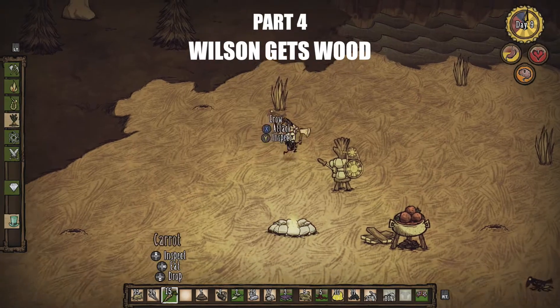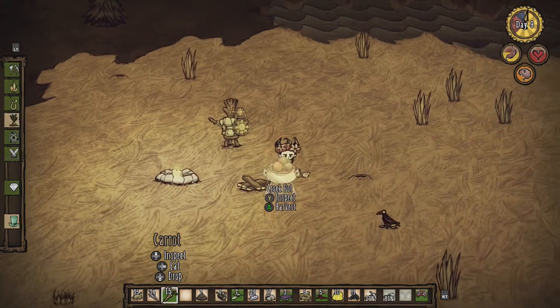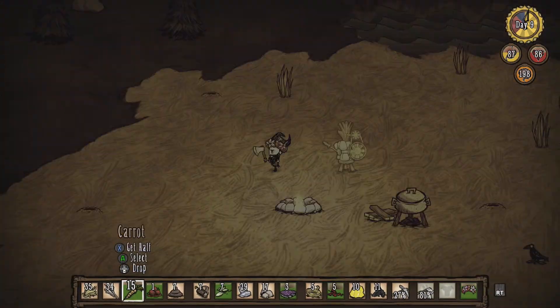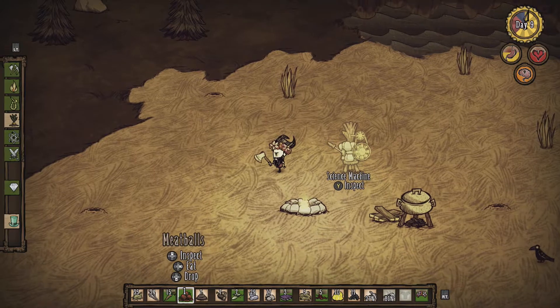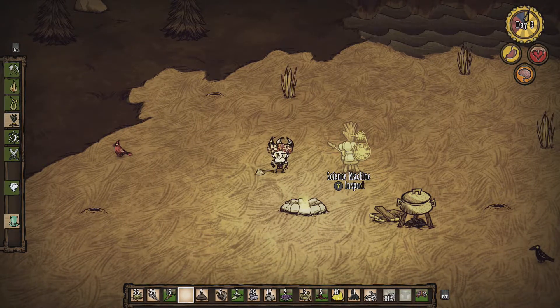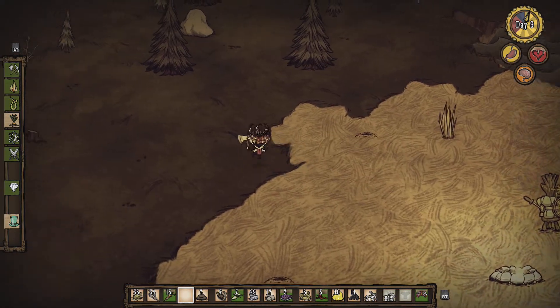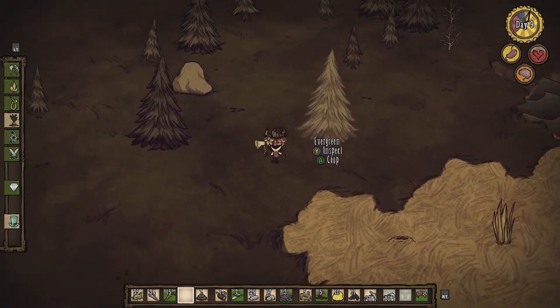Okay, day 9! Here we are with Wilson in his new permanent home! Fantastic! Well, I say permanent, I mean you might get run out by like some sort of vicious howling dogs or something, but that's fine. We are here. Bearded Wilson is here.